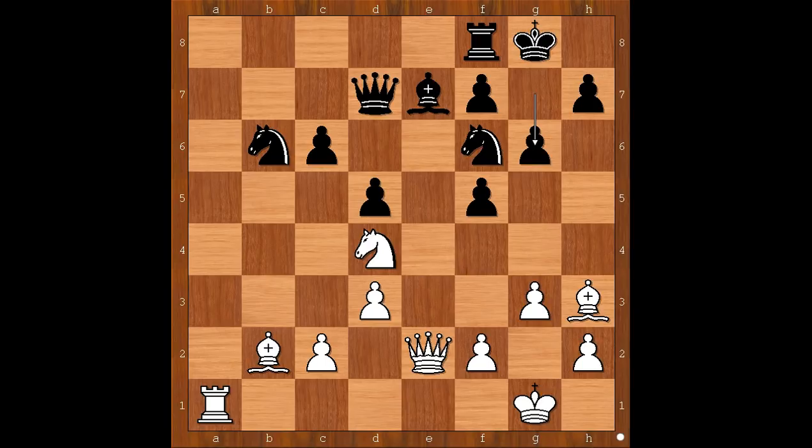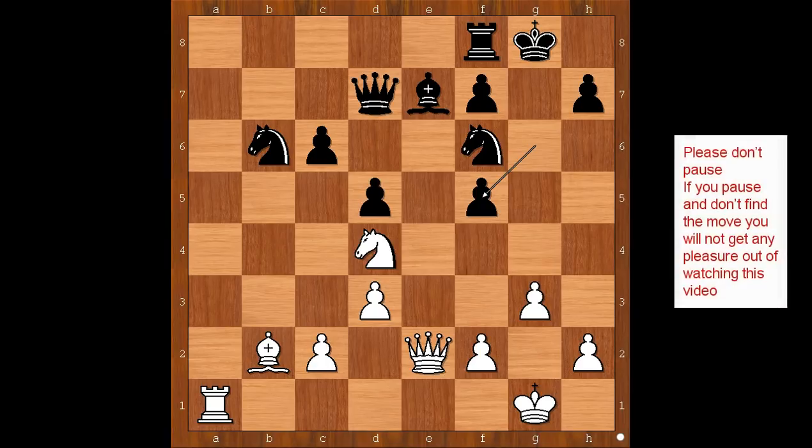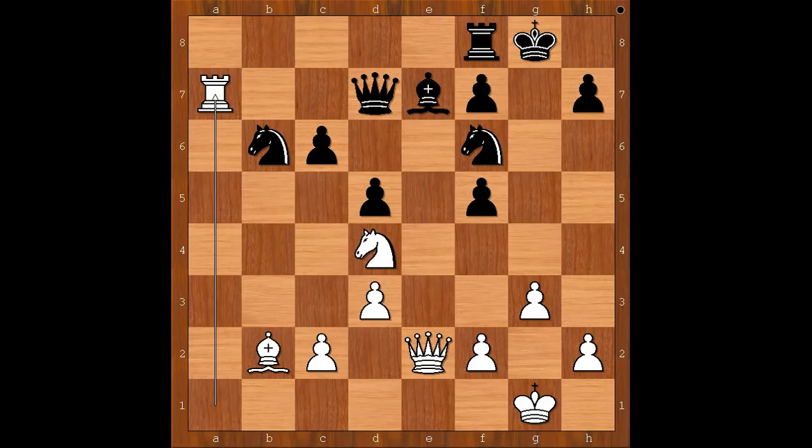Bishop takes on f5. What a move! The purpose of this move is not yet obvious — it will be revealed soon. Pawn takes bishop. So what did Raymond King have in mind? What is the follow-up? This is the follow-up: rook to a7, sacrificing the rook. Now playing with the black pieces, Kovacevic was in shock — he saw what was coming. He had to take the rook. What else? If queen to d8, knight takes on c6, forking the queen to d7. So we have queen takes on a7.